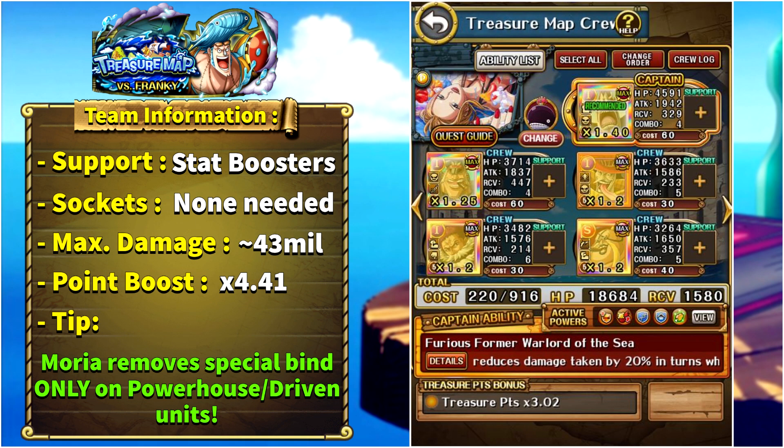My team for this boss uses Treasure Map Moria as double captain. He can deal with resilience and also the special bind — he won't be special binded, then he'll free everyone else, but only Driven and Powerhouse units, so anyone on your team who is not Driven or Powerhouse won't be freed from special bind. Moria will also give us some boosting. Siri gives a color affinity boost and matching slots in case we have poison slots, while rare recruit Pero Spero gives matching slots in case we have block slots. Katakuri is here to remove defense up.